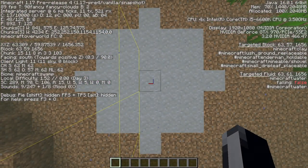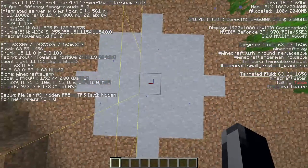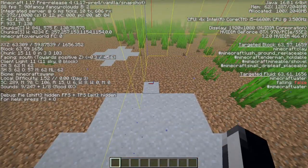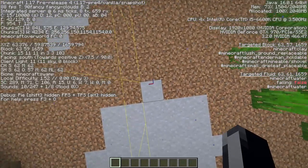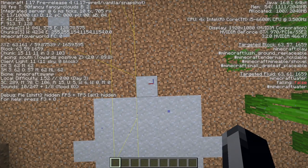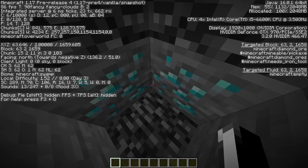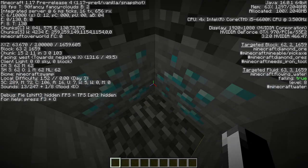From the center, instead of counting seven blocks — because that doesn't work — I'm gonna count three blocks. So this is the third block. And we're going to dig. And as you can see here, we found diamond.